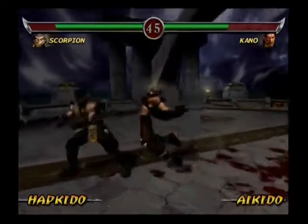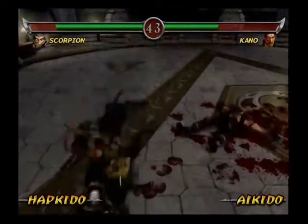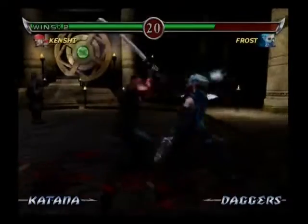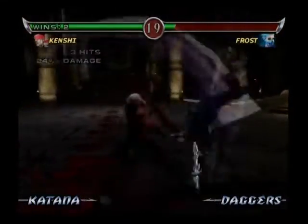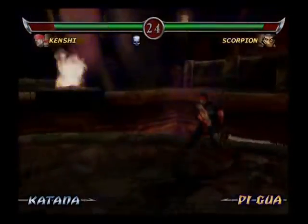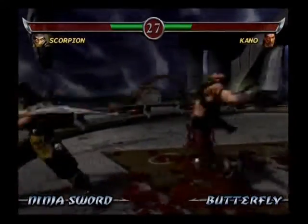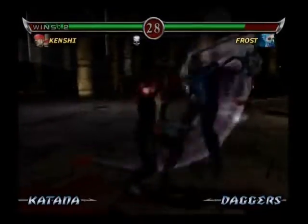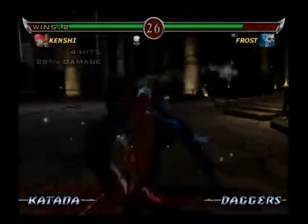And thanks to the R1 button it's now also idiot proof. R1 shoves a blocking opponent, carries out a reversal if pressed as an opponent launches an attack, lodges the blade weapon in your opponent's body if fighting in your character's sword style, performs a taunting power-up move, and also throws your enemy when combined with a forward press of the direction button. It really is that simple.